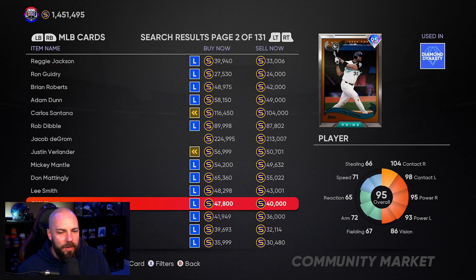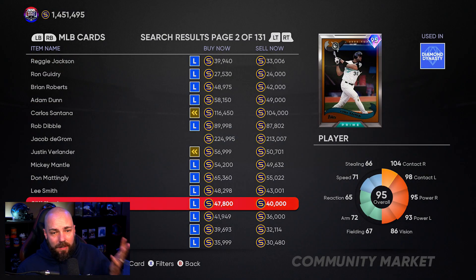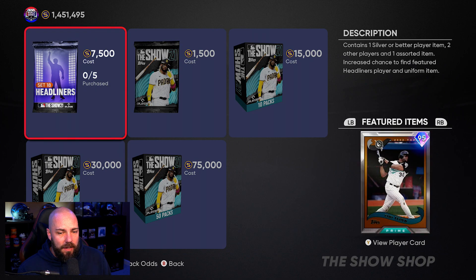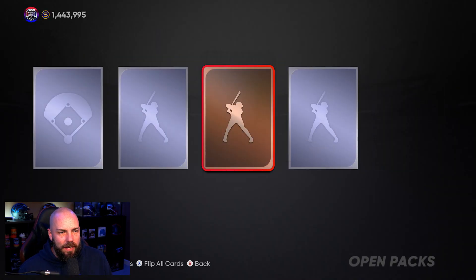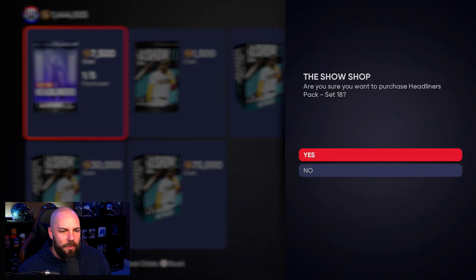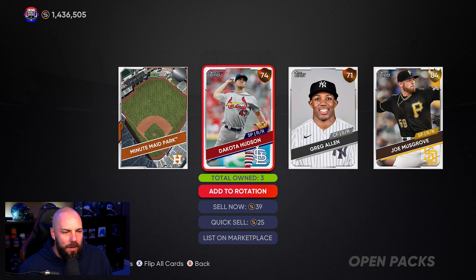Where are you, Cliff Floyd? It's not a bad card — you'd still like better fielding and a better arm. His speed is okay for a corner outfielder, and his hitting is pretty good. He's in an Orioles jersey. We'll try one pack and see if we can get lucky. These packs are pretty terrible in general. I'll do one more only because I kind of like Cliff Floyd — maybe not the card necessarily, but we'll walk away after that.